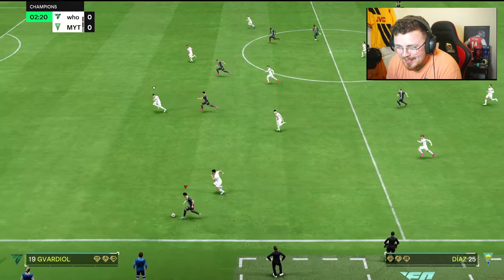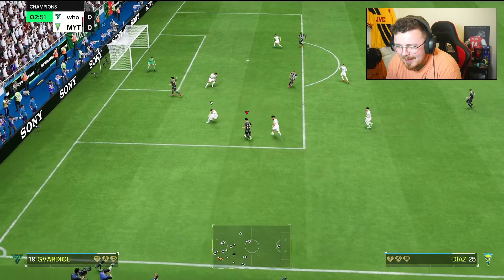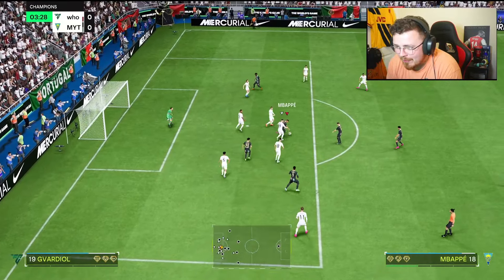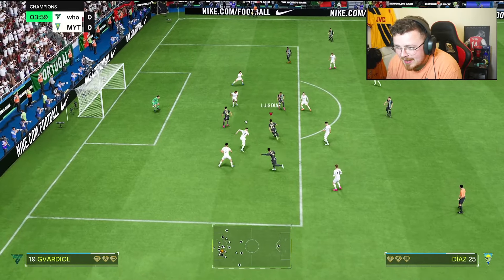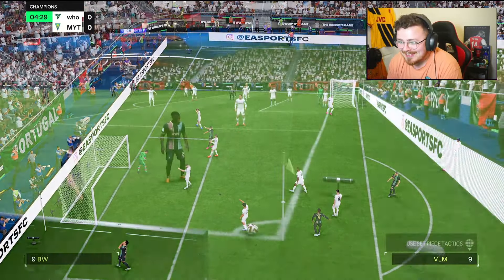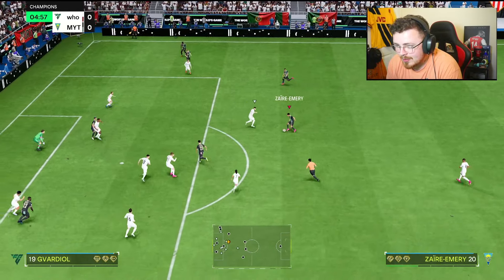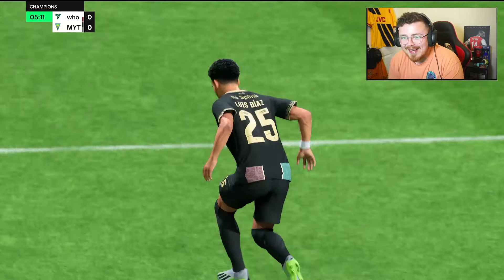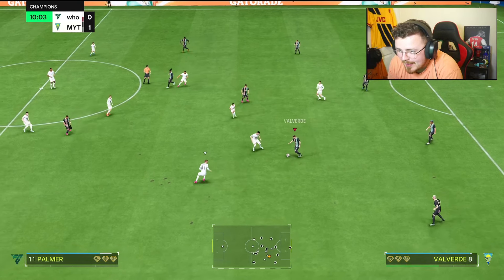Light it up with a quick step playstyle plus. 99 speed, 99 dribbling — is he the first card in the game to have that? A little bit of controlled sprint, roulette there — jam your way through. No technical makes me think the left stick is going to be the way to go. On the edge — Diaz — movement and finish. Already on the score sheet! I will take that.